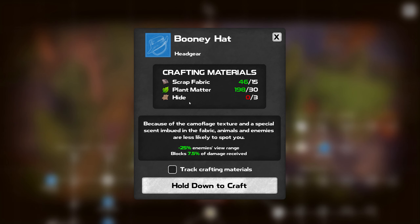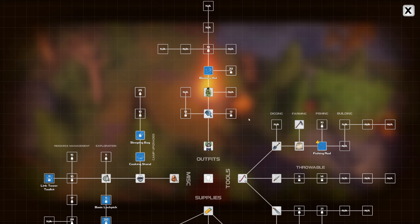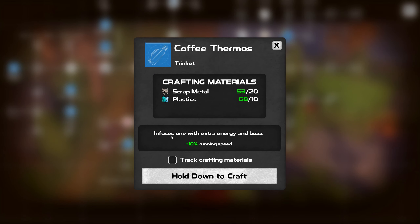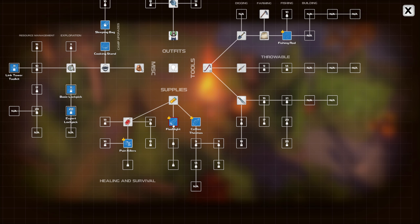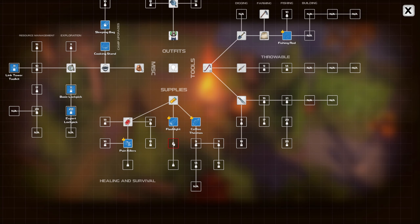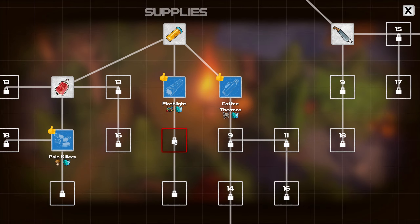What does this do? I need some hide. Twenty-five percent enemy view range reduction so I can get closer, blocks 7.5% of damage received - I do like that. But I need some hide. Coffee thermos - infuses one with extra energy and a running speed boost. The flashlight I'm going to have to unlock but I can't see what it is yet.